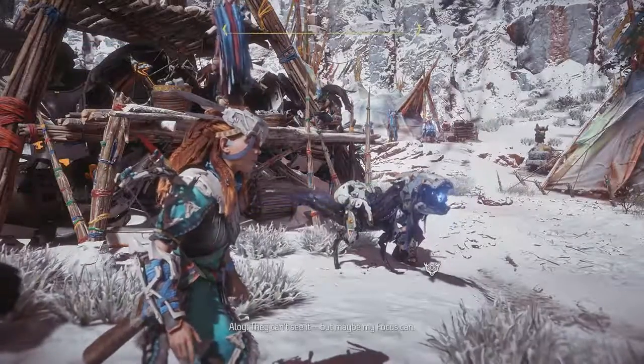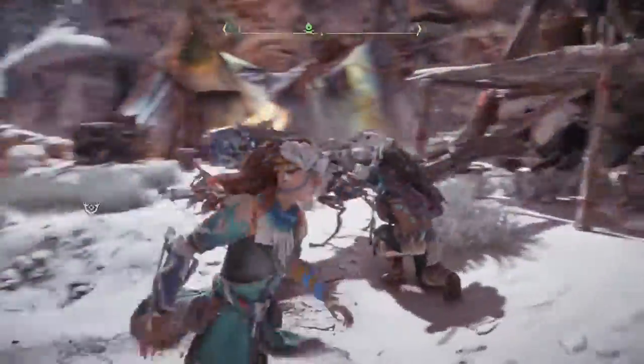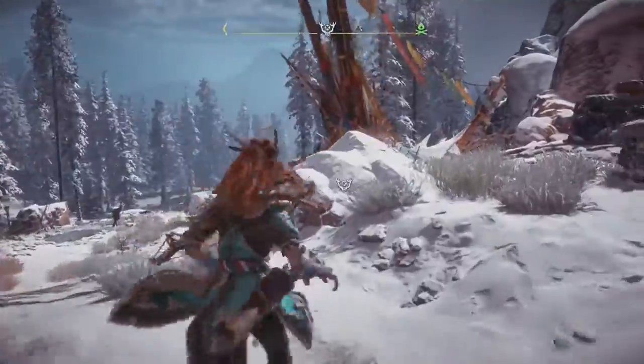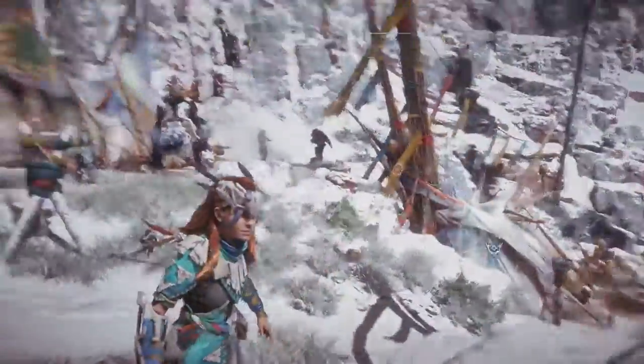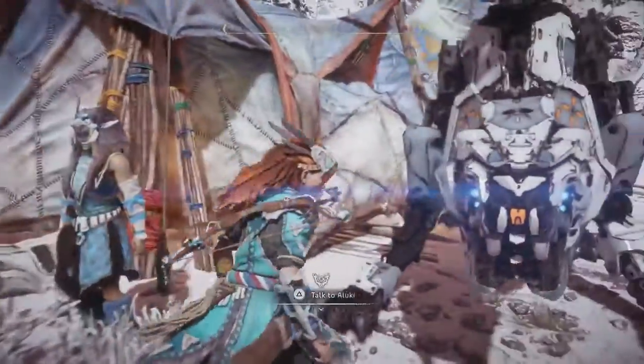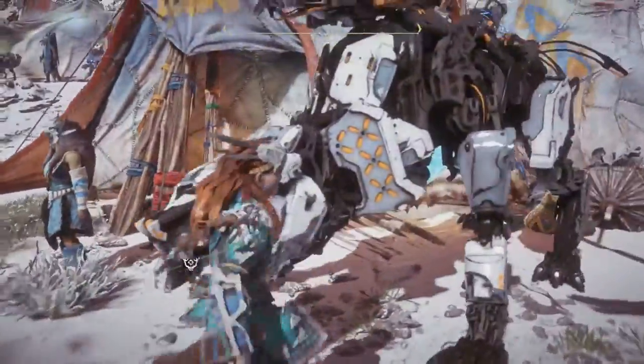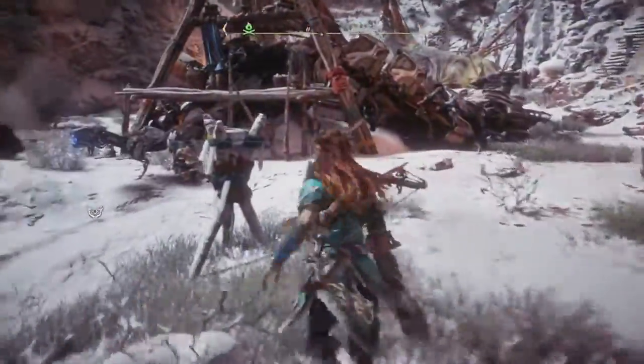Welcome back to the next episode of Horizon Zero Dawn. We are here at this Banuk camp where docile machines can be found — glorious, beautiful docile machines. Look at this sawtooth, just look at it up close. It's beautiful. I love this sawtooth. I want one.